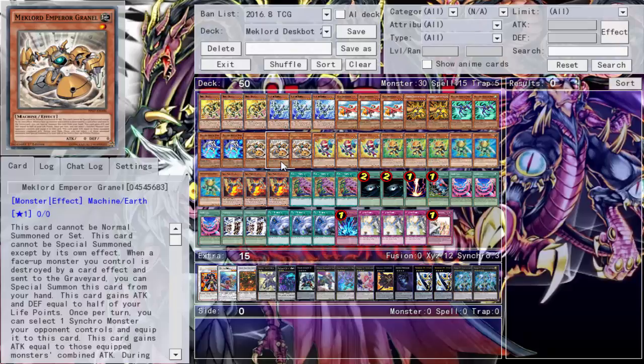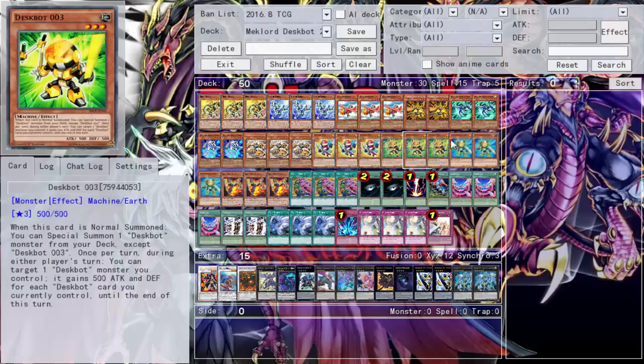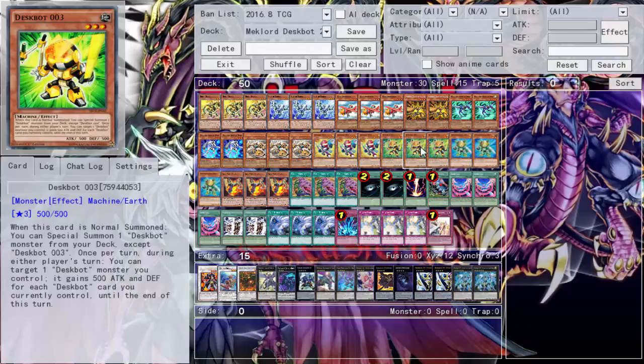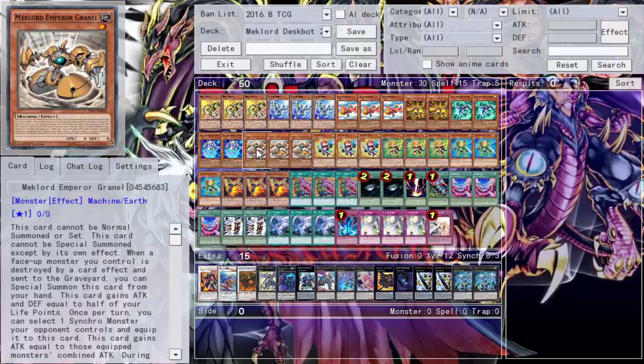For the Despot engine, we run three Despot 3, three Despot 4, and two Despot 2. I tried out three of each but then added two to get that 2-3-4 combo, which is definitely the best play. Summon 3, 3 summons 4, 4 attacks and drops a 2, 2 summons back 3 — there are multiple plays. The Despot monsters are really strong, but we couldn't play too many of them. It's two decks that are both machines shoved together and it just doesn't fit.